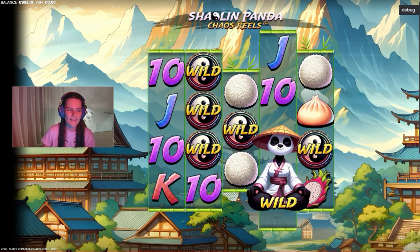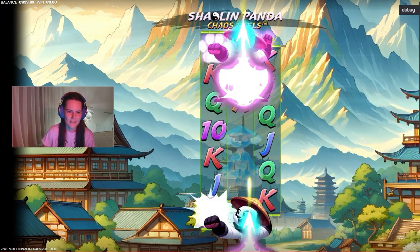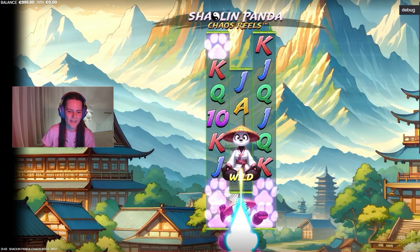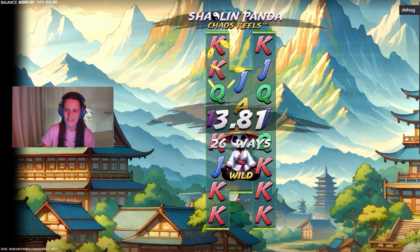So this slot has a lot of functions — you can see, now it's number three. The panda expands the play field to the sides.